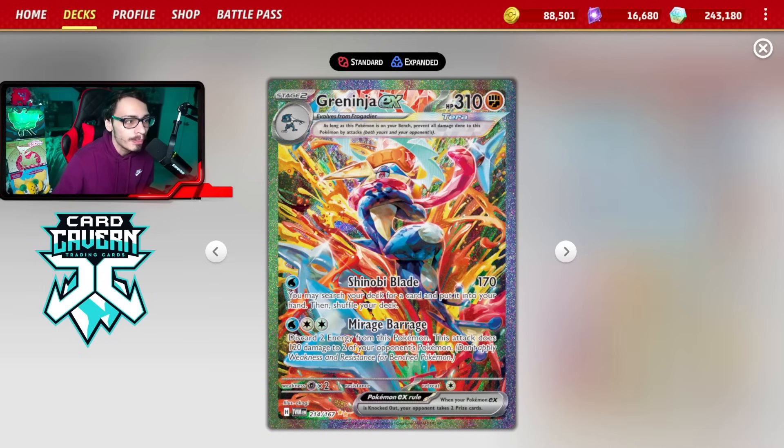The big thing Frostlass actually does for you is it sets up damage on Manaphy. Greninja EX is a very powerful card with Fighting type resistance - really good against Iron Hands, Miraidon, Blissey, and Arceus. Its main trait is two attacks: Shinobi Blade for one Water energy does 170 damage and lets you search your deck for any card you want. If your opponent doesn't play much hand disruption, you can constantly grab any card every turn and chain Greninjas.